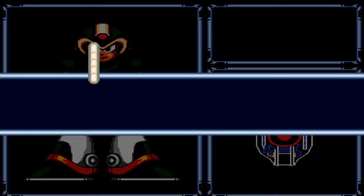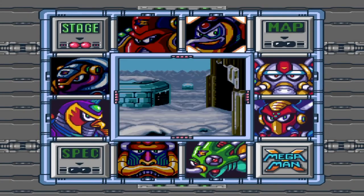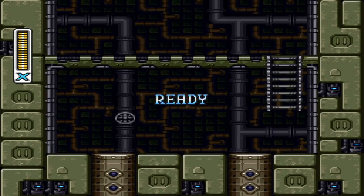We're going to get the Homing Torpedo — a very useless weapon, but it's worth it, I guess. Anyway, moving right along, the next boss we're going to fight is Boomer Kuwanger. He's weak to this weapon. Do some disco, why don't you? He always likes that — I guess he does disco work in his spare time.